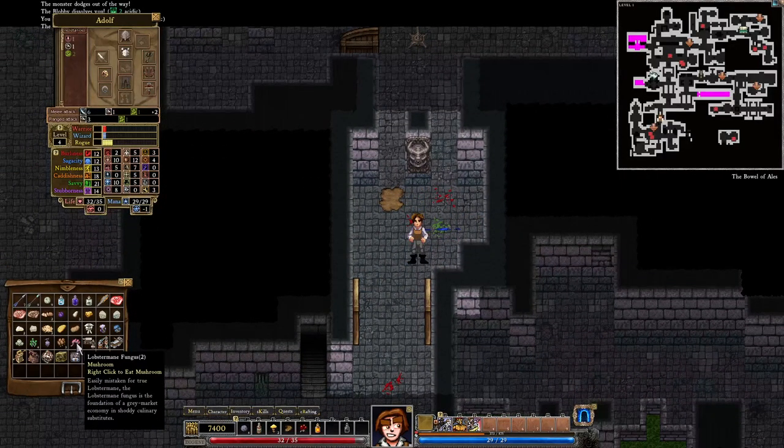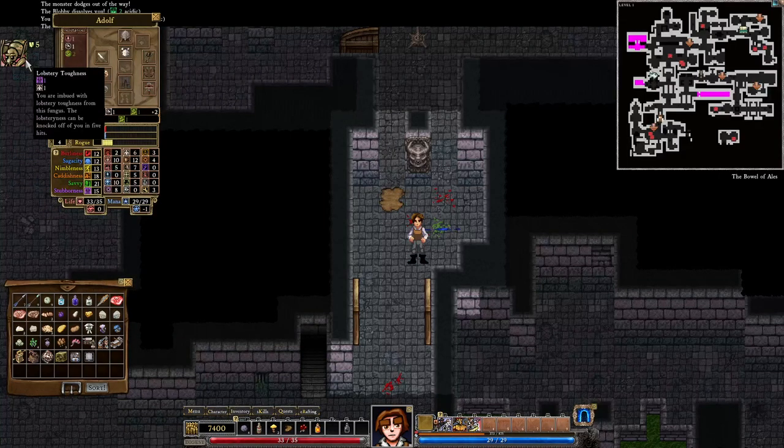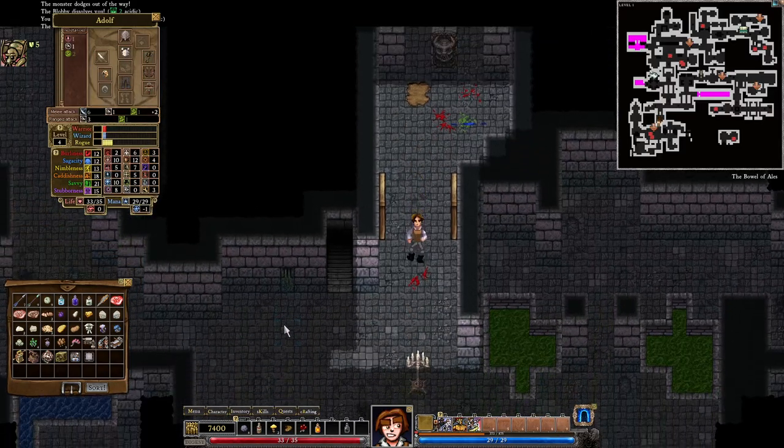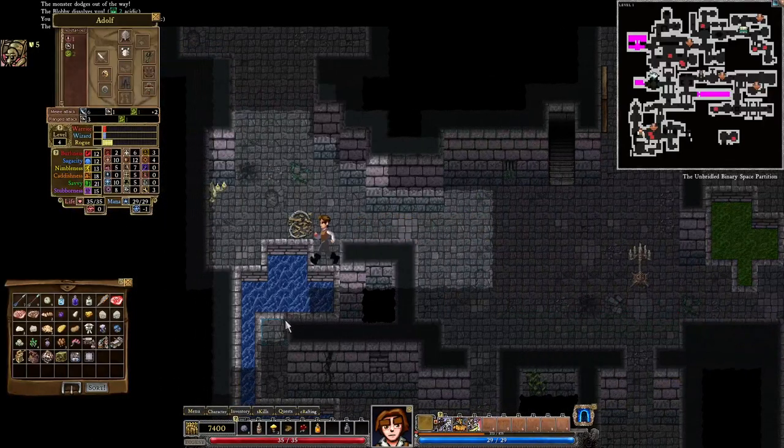This is going to give us some more mushrooms. Let's start eating some of them. 'Easily mistaken for true lobster main, the lobster main fungus is the foundation of a great market economy and shoddy culinary substitutes.' This gave us lobstery toughness — 'you are imbued with lobstery toughness from this fungus; the lobsteriness can be knocked off of you in five hits.' So this gives us extra protection from melee attacks.